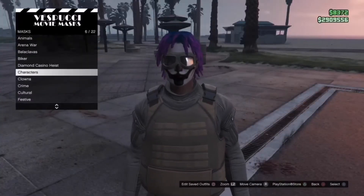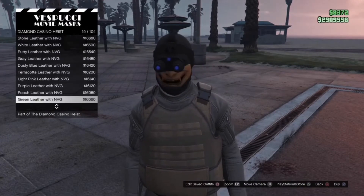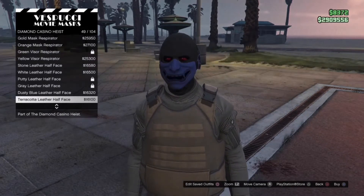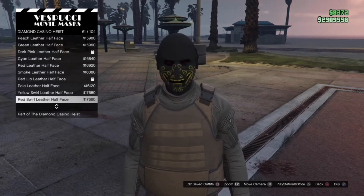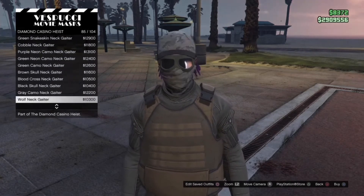At the mask store, go to diamond casino heist and equip the sniper mask, number 98. Then switch to hats, combat helmets, and equip the peach digital quad lens. After that, go to any telescope and do the telescope glitch with the mask, scarf, glasses, and the combat helmet.